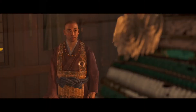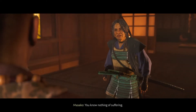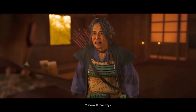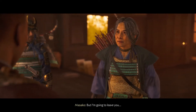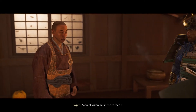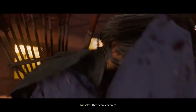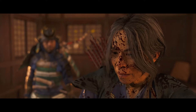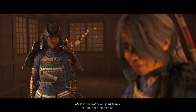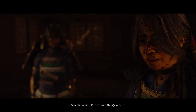There's nowhere to run. You destroyed clan Adachi. I was only a messenger — for who? Knowledge does not end suffering. You know nothing of suffering. I buried my family one by one — it took days. I'm going to leave you for the wolves. We need him alive to tell us who he serves. Men of vision must rise to face it, and those in the way must be removed. They were children! Masako! He was never going to talk. We still need information — there has to be something we can use. Search outside.